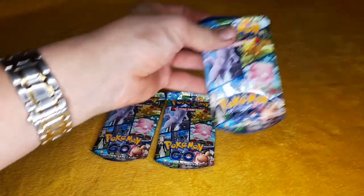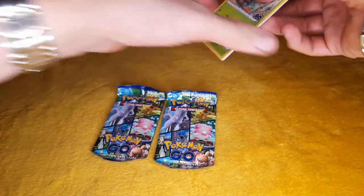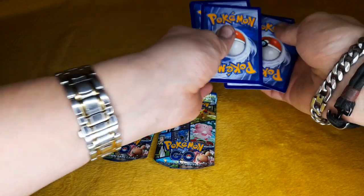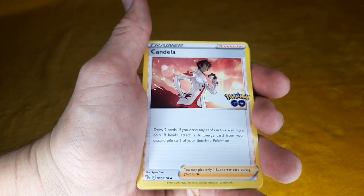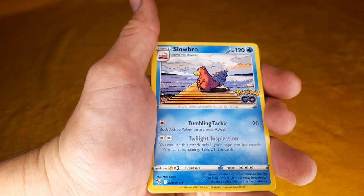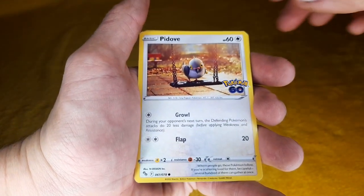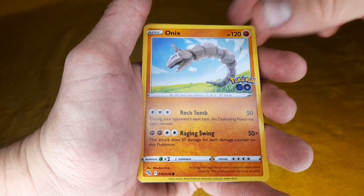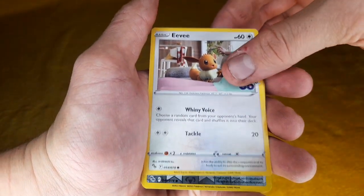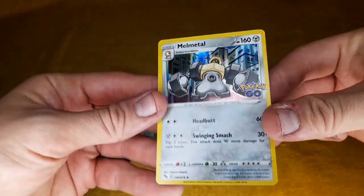We've got three packs in here. Let's get into the first one — let's do the old magic trick here. Okay, so we've got: fighting energy, Candela, Slowbro looking into the distance, Bulbasaur — love the artwork on that one — Pidove, Magikarp, Onyx, Eevee looking very happy, a reverse holo Meltan, and a holo Melmetal — yeah, great artwork and I'm liking the shine.